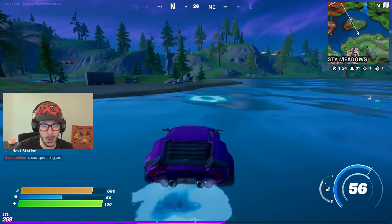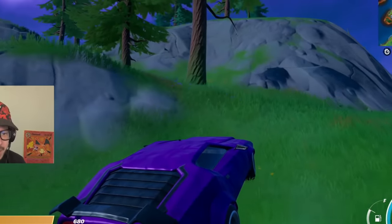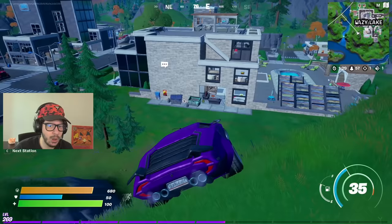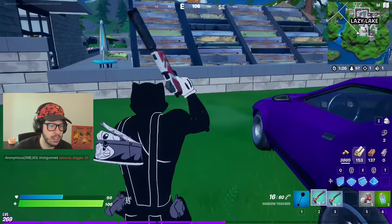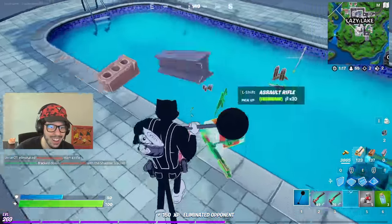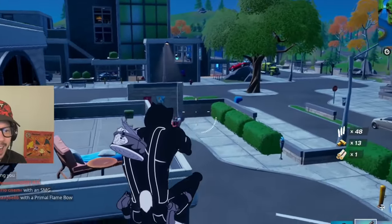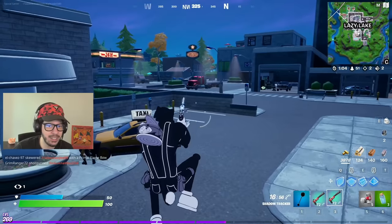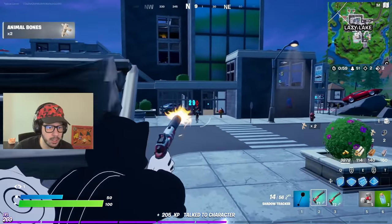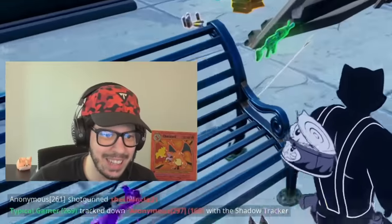We're working our way up — it's time to go to Lazy Lake. Somebody was throwing grenades at me back there, but I'm sure they'll come over to Lazy Lake and get some more. Taking this Lamborghini over here — it's not the best at off-road, but it'll do. Definitely people here. Oh, and that's why I love the Shadow Tracker. Honestly, it's the best. How many more people we got here? What are you guys doing over here?